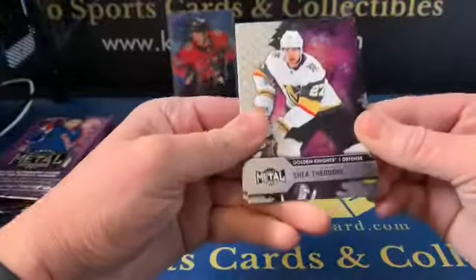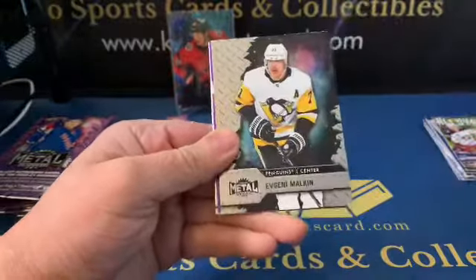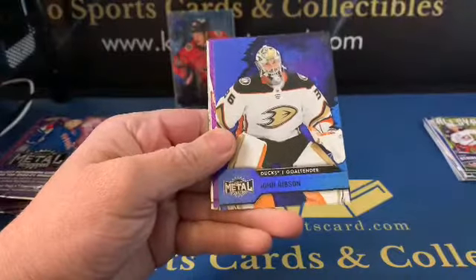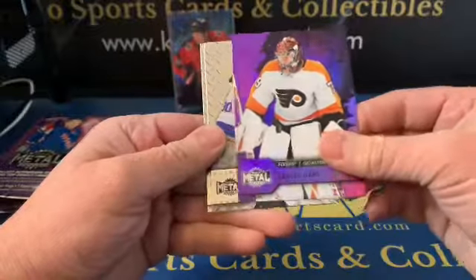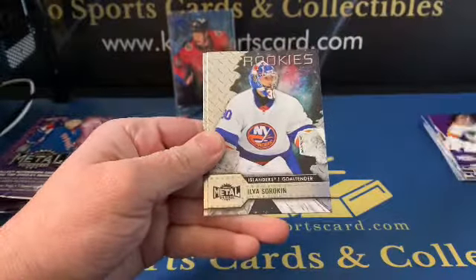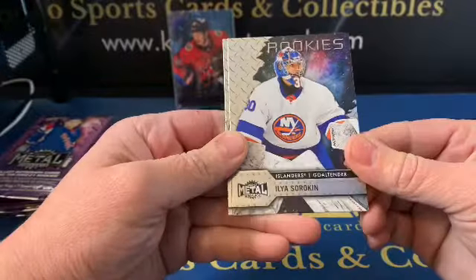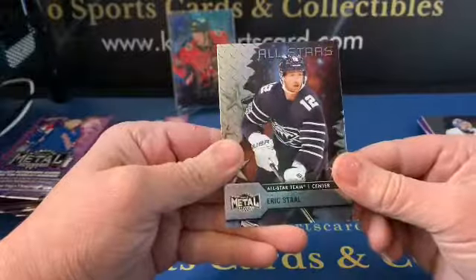We got Shea Theodore, Mitch Marner, Evgeny Malkin again, John Gibson blue. Carter Hart purple — purple's not numbered either, I think that's just another retail exclusive. We got Ilya Sorokin rookie and Eric Staal All-Stars.